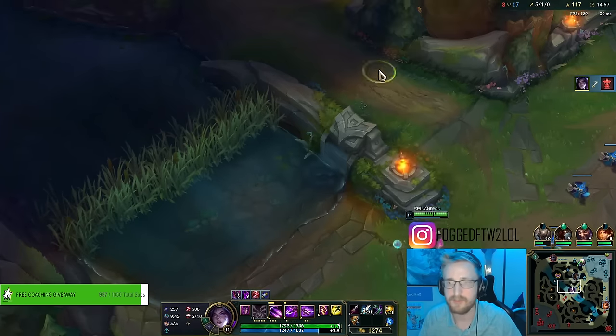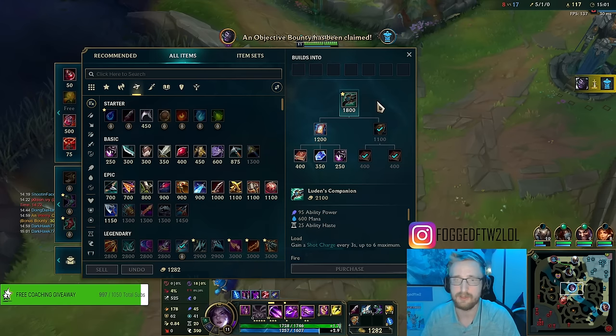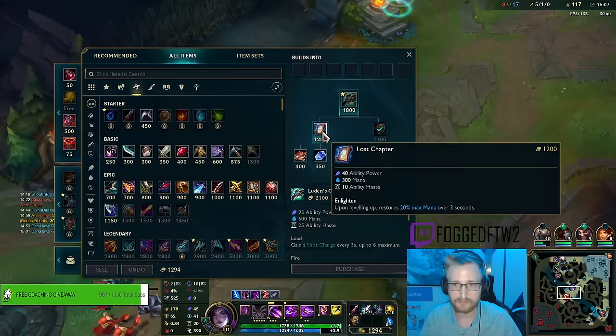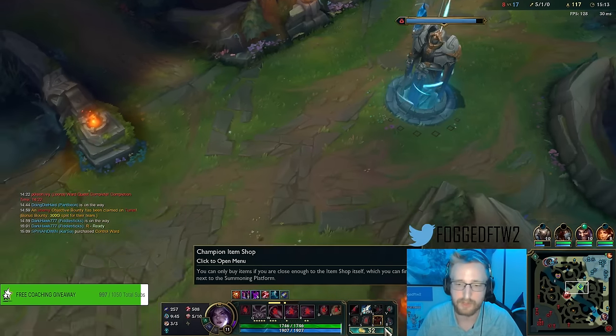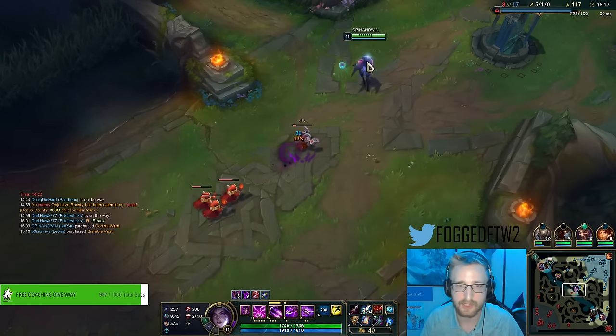I don't have any wards - I'm just going to back up. I got a Lost Chapter buy so I'll grab that. This guy is building full armor for the Pantheon. Let me grab a pink ward and let me switch to blue trinket. I'll blue trinket one of Evelyn's camps - just knowing what side of the map she's on can help us position.